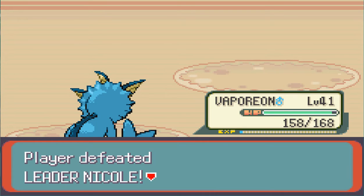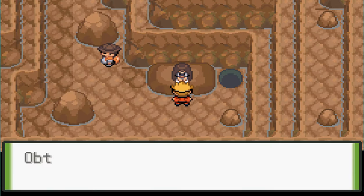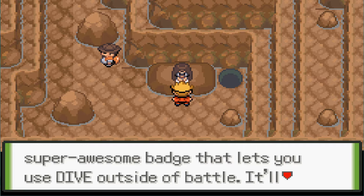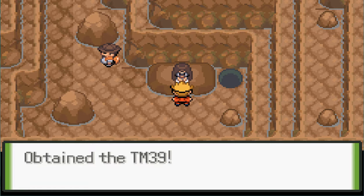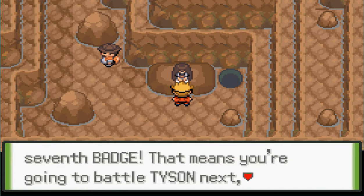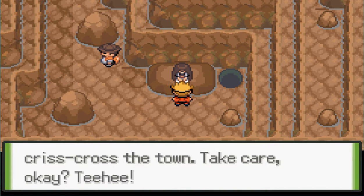Vaporeon level 41, and we defeated Leader Nicole! Nicole: 'Tee hee, you beat me. Dare I say you rock? Here, you can have my badge, no problem.' That was difficult, just like every one of the other gym badges. Obtained the Core Badge! The Core Badge lets you use Dive outside of battle. It will also boost the special attack and special defense of your Pokemon. And she gives a TM - Rock Tomb. Ew, that's basic. My seventh badge!